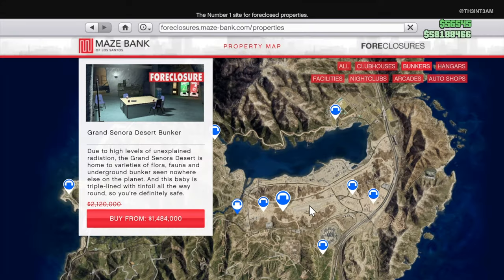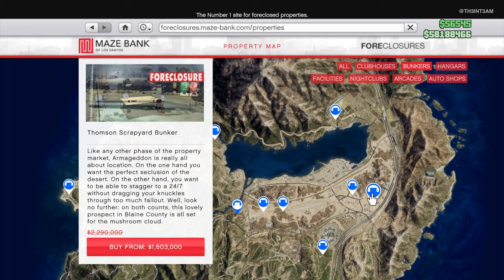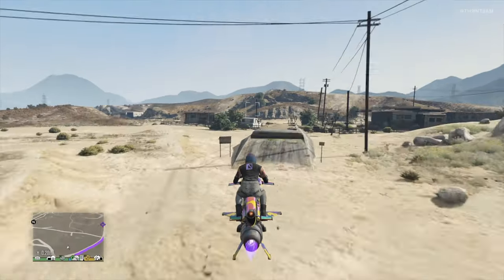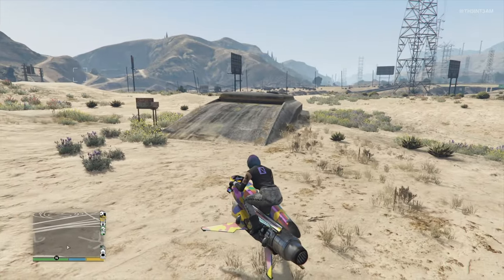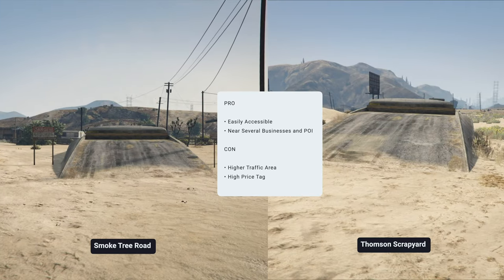Now for the two bunkers on the east part of the Sonora Desert: the Smoketree Road Bunker costs a little over 2.2 million, and the Thompson Scrapyard Bunker costs slightly under 2.3 million. Both locations are extremely close to each other and share the same businesses and points of interest as the other Sonora Desert bunkers. The Smoketree Road Bunker is across the street from the Sonora Desert Airfield, making it ideal for players who use planes as their main transportation. The Thompson Scrapyard Bunker is right off the highway, giving it quick access to and from the city. However, this accessibility brings more traffic to the area, and the high price tags could also be an issue.